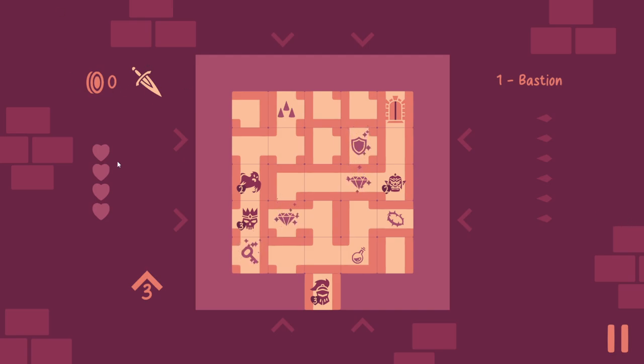Okay, we have 0 coins, there's a dagger for health, 3 something, stage 3 — I don't know, this is probably the level 1 bastion.